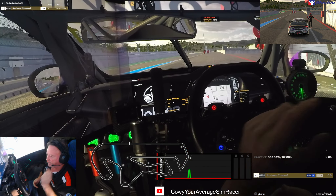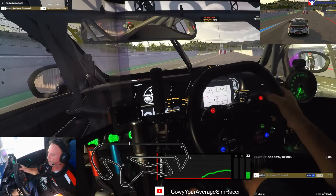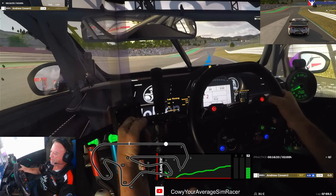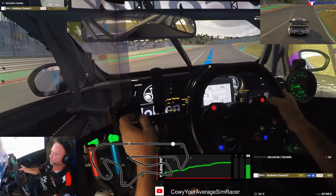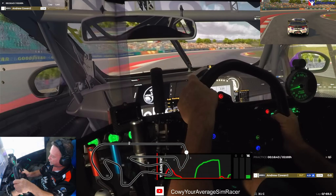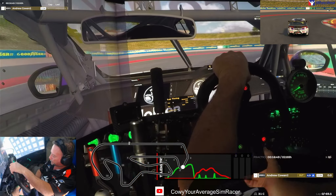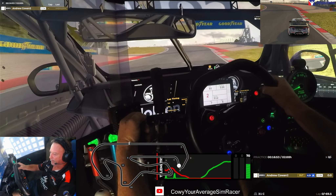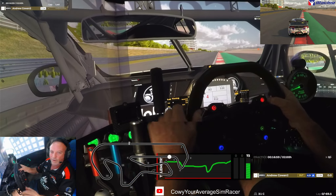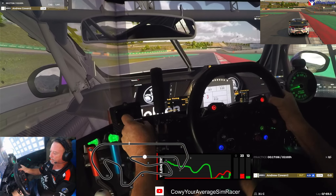Welcome everyone to your sim racing guide. It's week two of our racing season two 2024, and we are at a new track: Algarve International Circuit, also known as Portimao. It's a pretty cool track to race on - one that promotes quite a bit of action. There are some floaty areas you can get wrong, but there were lots of battles in the league race here last week.